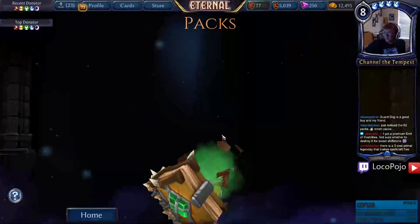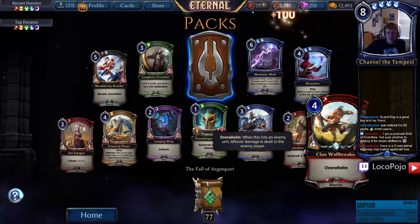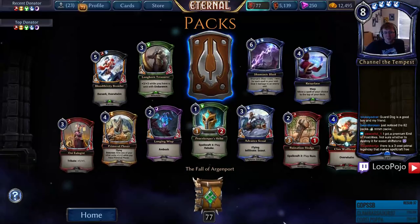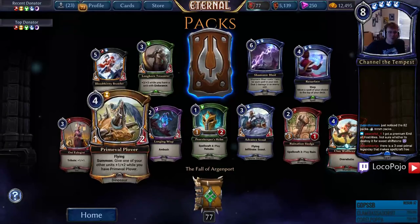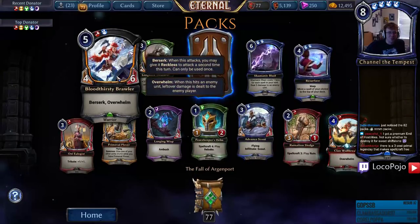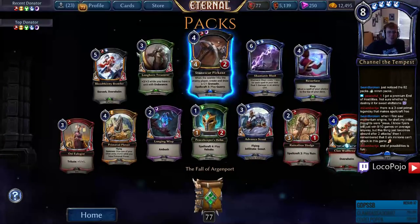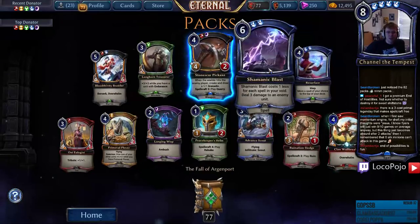Premium End of Hostilities — that card will probably see play. Clan Wallbreaker — don't disenchant anything people tell you to disenchant early on, because some of those legendaries are going to get used in tier-one decks. Bloodthirsty Brawler — Berserk and Overwhelm — that is a pretty good combination of skills on a well-statted uncommon. Stone Scar Pickaxe — if you put a pickaxe on a Bloodthirsty Brawler, yeah, these more aggressive weapons make a lot more sense.